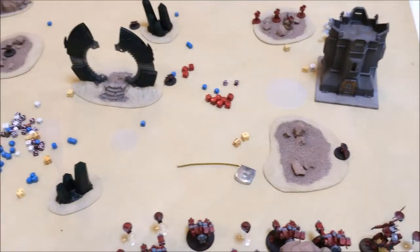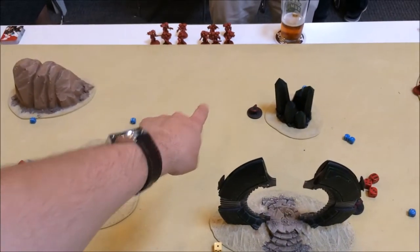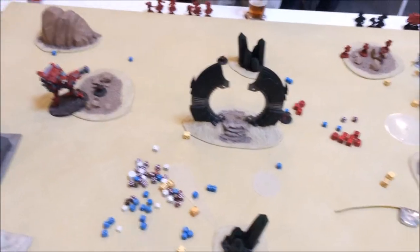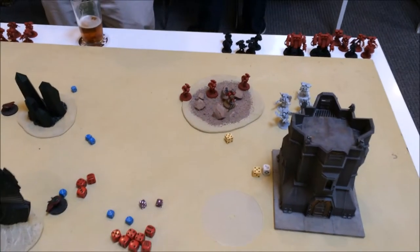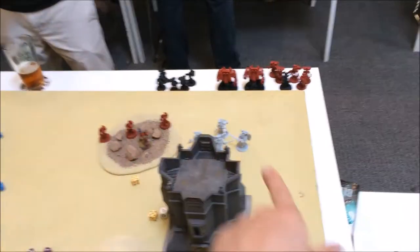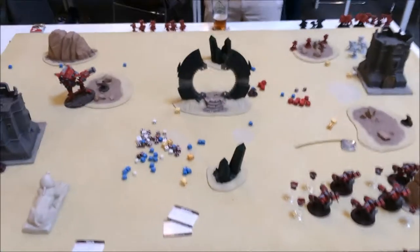Beginning of Turn 1, my opponent did not seize. I had the Ivara fly over to this objective, where he was then close enough to a unit of tactical marines to unload his flamer and wipe them off the board — so far, so good for the Ivara. Everyone else shot at this unit of tactical marines and whittled them down to four guys, except for these Plasma Rifle Crisis Suits which were able to pick one of the Sanguinary Guard up over here. That's the end of the top of Turn 1 — I score two objectives for Controlling 6 and 2.